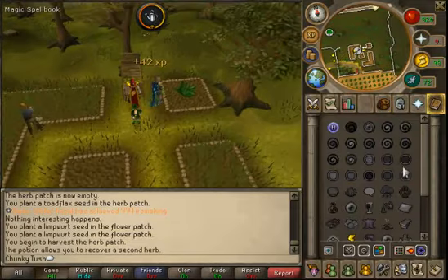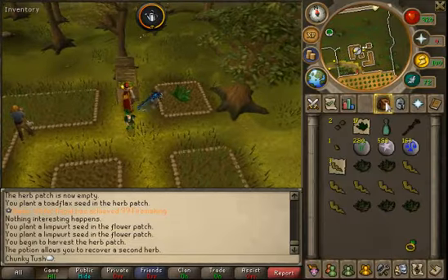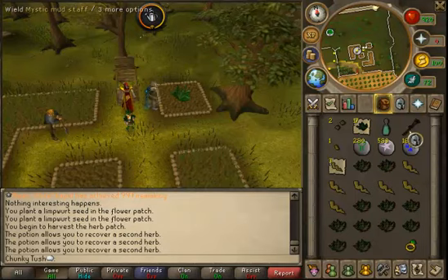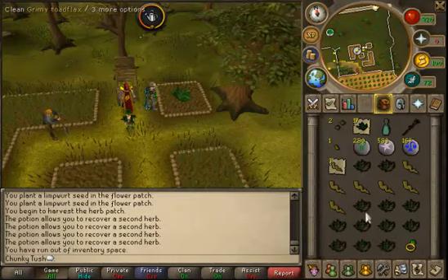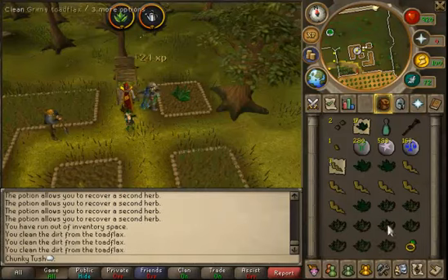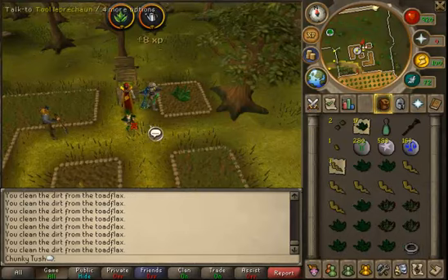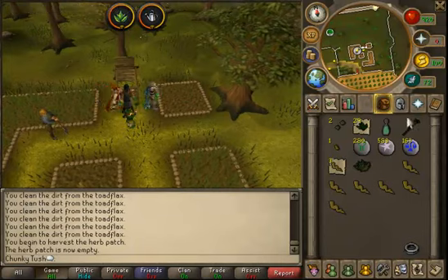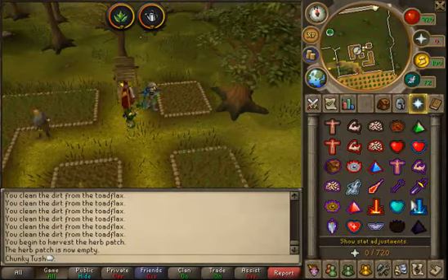I do need to get that but some pretty high skills are required. Right now we are at the Falador patch — you can either use the Cabbageport from the Explorer's Ring 4, or teleport to Varrock and run here, or teleport to the Draynor Lodestone. I just use the Cabbageport ring because it's a lot faster.